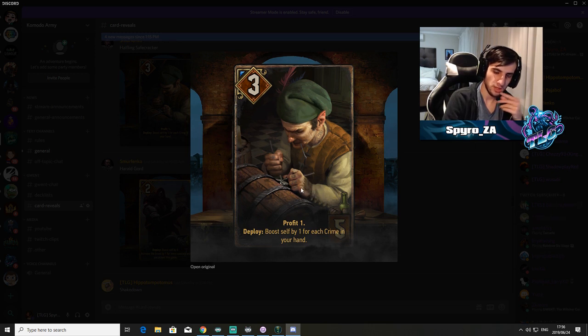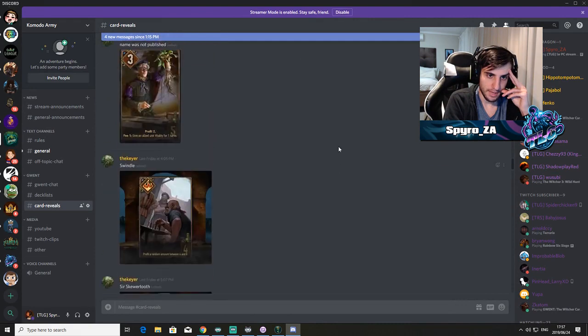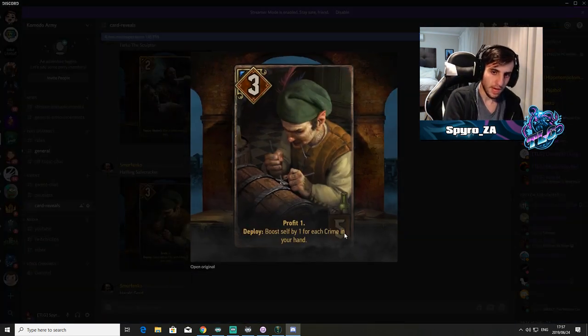The art is really good. This card actually seems pretty strong — you get Profit one so it's already playing four for five, then boost self by one for each crime in your hand. If you have two crimes it's already a six-for-five, which is decent. If you have a full crime deck, this card could go up to maybe eight, nine, maybe ten points — for a five-provision card, which could be insane. But diluting a deck with all those crimes might be a detriment depending on how good crime cards are.